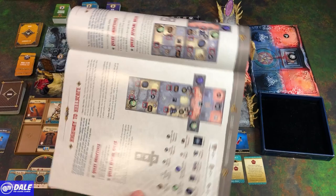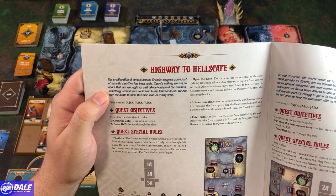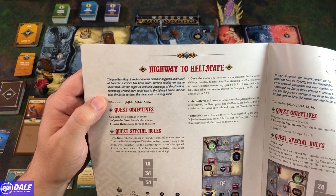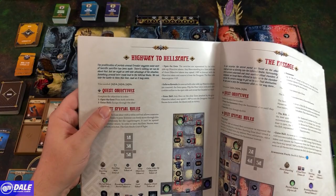Our story so far: the proliferation of portals around Krondor suggests some sort of horrific sacrifice has been made. Nothing we can do about that, but we might as well take advantage of the situation. Something around here could lead to the Infernal Realm — we can take the battle to them this time, mad as it may seem. Our quest objectives are to open the gate by pressing both switches. Those two switches are here. Then enter Hell, escape through the altar — and there's the altar.